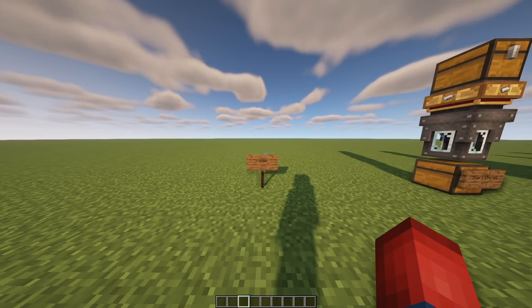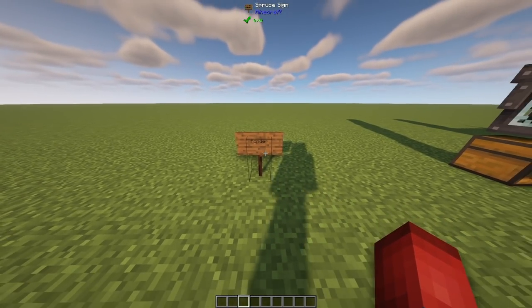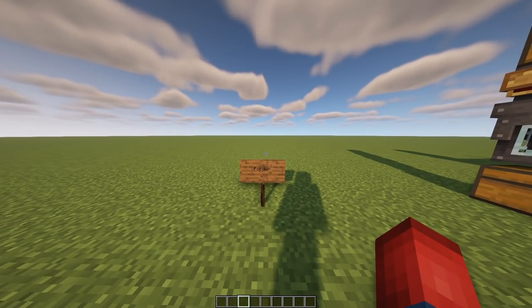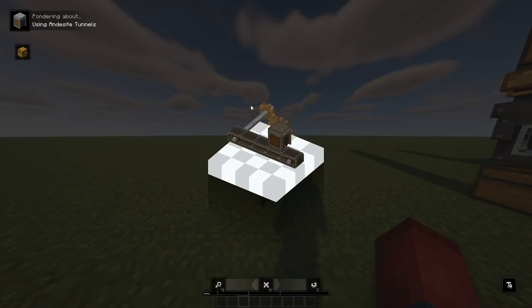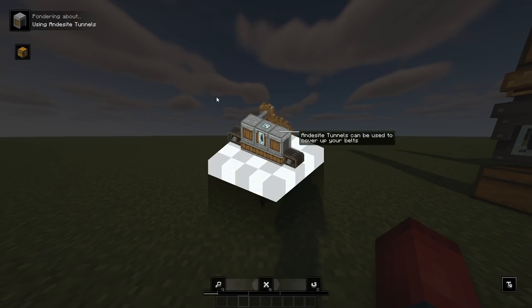The very first thing I want to cover is called Ponder. No more having to watch countless Create tutorials, because you can now figure out what these blocks do. If you hover over absolutely any one of the Create blocks and hold down W, it will now show a little animation explaining exactly what those blocks can do.